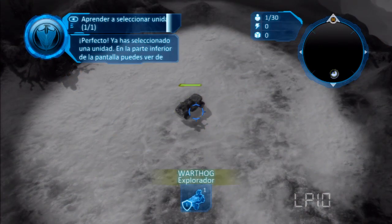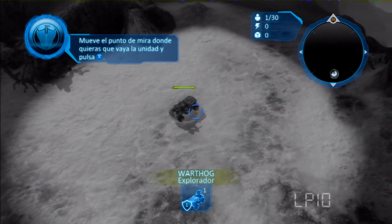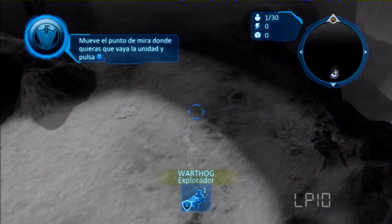Now you have a unit selected and you can see the unit type at the bottom of the screen. Let's issue a move order to the next smoke flare you see. Just move the crosshair to where you want the unit to go and press X.